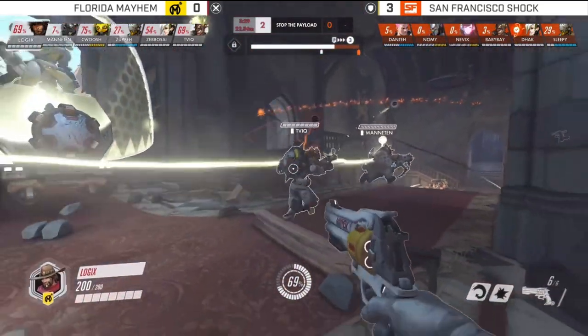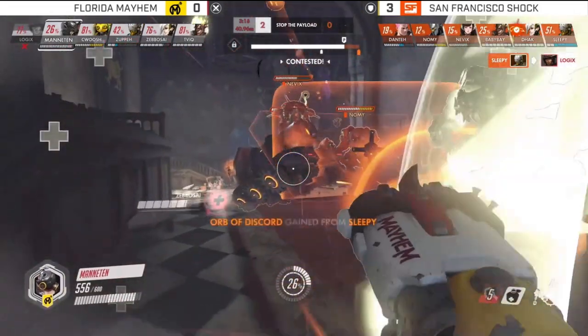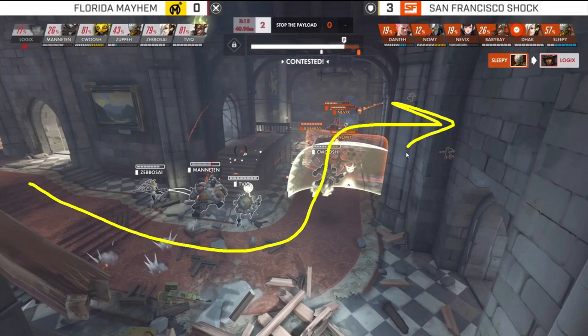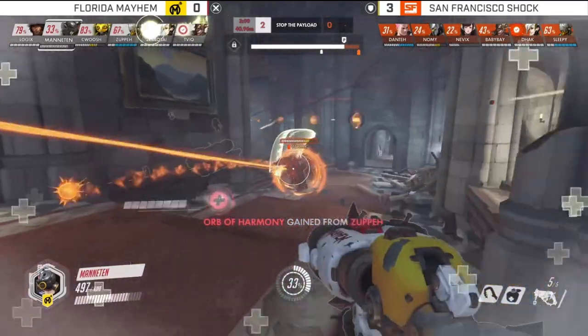One of the reasons this composition is working is because we're on Eichenwald. There are other maps it would work on — I'll explain why Eichenwald is important and you can extrapolate. Eichenwald is full of very linear, corridor-y areas. That's kind of a payload thing in general, but Eichenwald in particular is very closed in. Because of this, you can put a shield here, it blocks off everything, very hard to get behind you. Then move up, put a shield here, then here, and just keep going. And the one part of the map where it's easier to get behind, we saw them hit a bit of a roadblock.